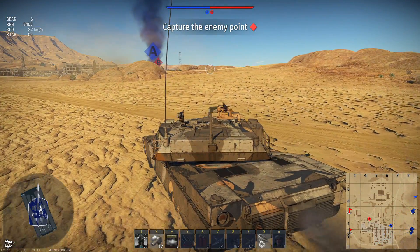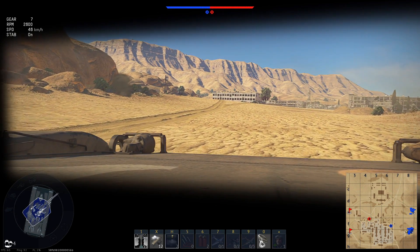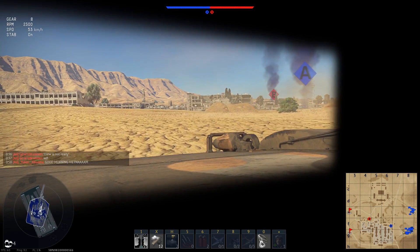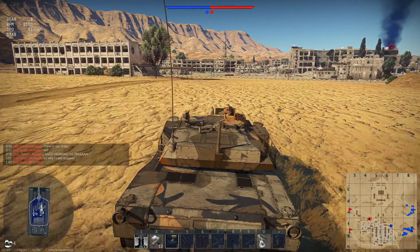The Abrams is one tough tank. It is very, very hard to one-shot this thing. Even with the incredible penetration and shell performance of the T-64B, it's most likely still going to take two shots to take this thing out. Even ATGMs don't take this thing out. This makes it a very tough tank indeed.